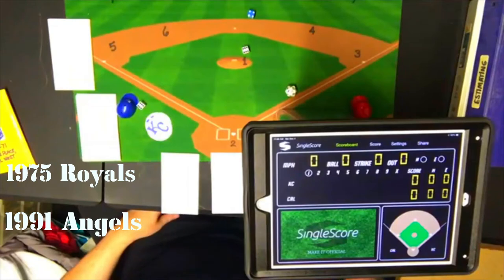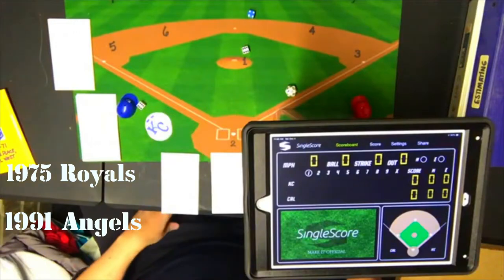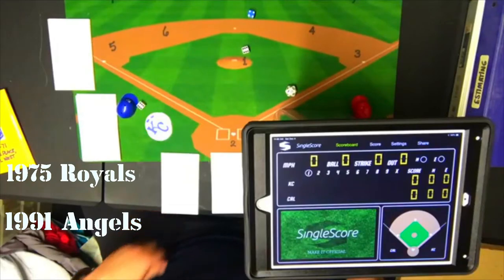Hello sports fans and baseball fans. It's me, Sportsman Z, Bob Zolge. Today I have another card and dice baseball game using the Strat-O-Matic basic set. Today's matchup is the 1975 Royals visiting the 1991 Angels. On the mound for the Angels is Chuck Finley, who was 18-9 with a 3.80 ERA in 1991. For the Royals, Steve Busby, who in 1975 was 18-12 with a 3.08 ERA.